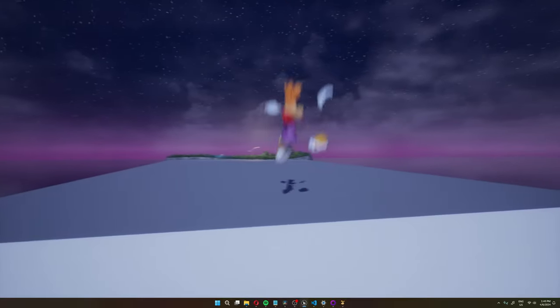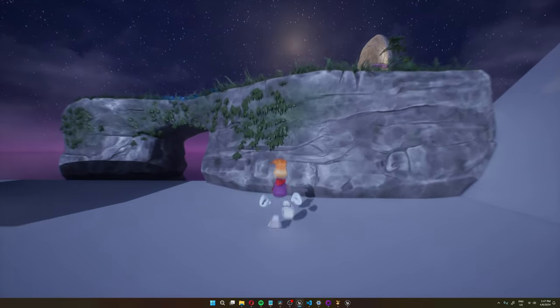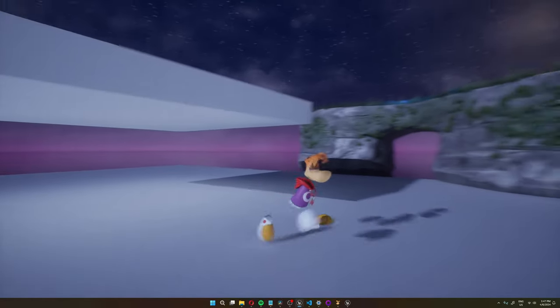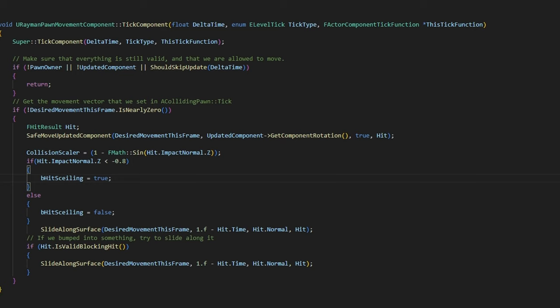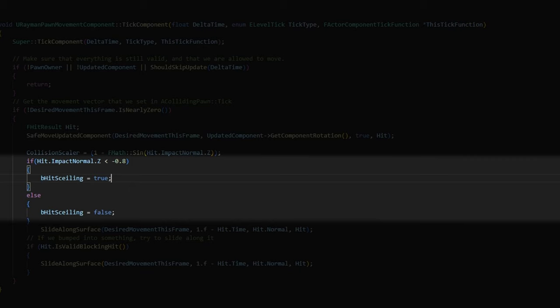In the future I'd like to add tracing for individual hands so they stick to the surface better, but for now it's good enough. There are two bugs to fix: first, when Rayman hits a ceiling while jumping, he sticks underneath it until gravity kicks in. Second, he can glide upward on steep edges. Both are handled mostly in the player movement component. For the ceiling bug, I check the impact normal Z component — a flat ceiling has a Z of -1 — and if it's near that value, I set Rayman's Z velocity to zero so gravity starts pulling him down right away.